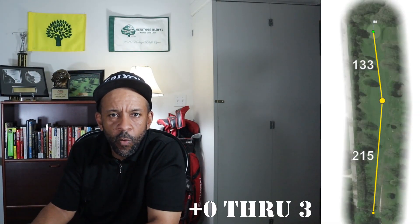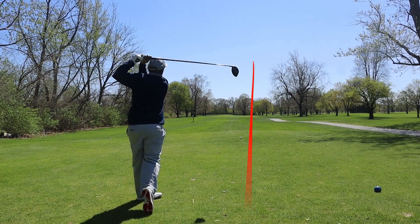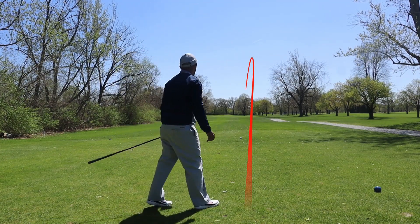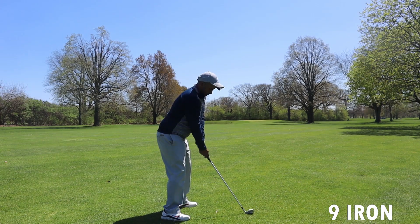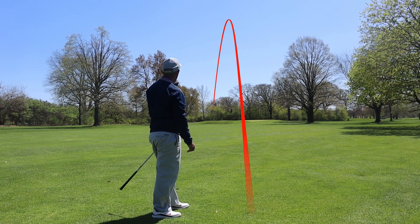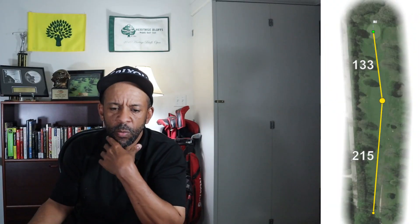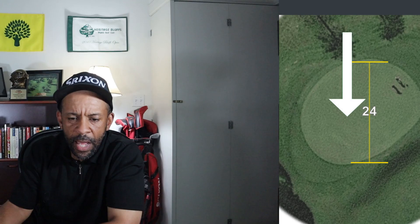My fourth hole is one of the easier, shorter par fours at 369 yards. I actually hit probably my best drive of the day on this hole. In the practice round I had about 130 yards; in the tournament I was on the left side of the fairway with about 125 yards and I decided between a nine iron and a pitching wedge — I hit the nine iron. The pin was a little bit further back, closer to the center of the green, and I was maybe 25 feet right of that pin. I had a really fast right-to-left putt, hit it too hard — about five feet past the hole — and missed the putt coming back, making my first bogey of the day with a three-putt.